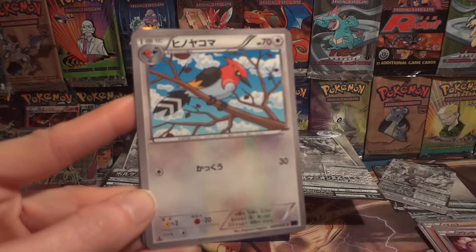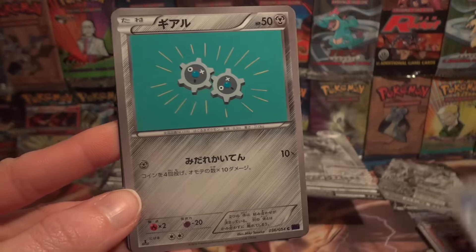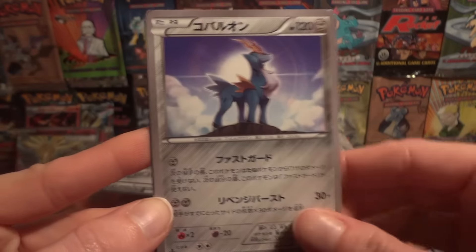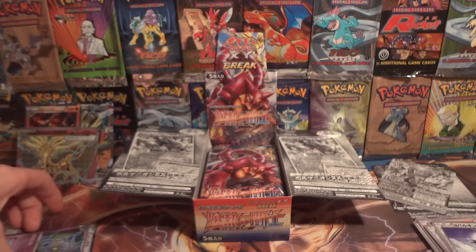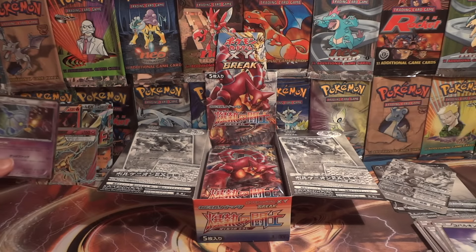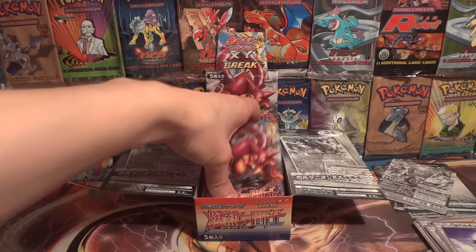Drifblim — oh sorry, we're a little out of focus there. Fletchinder, Clink, Karrablast. Alright, Chandelure Holo — didn't mean to drop it there. So that might make two spare sets, I think.